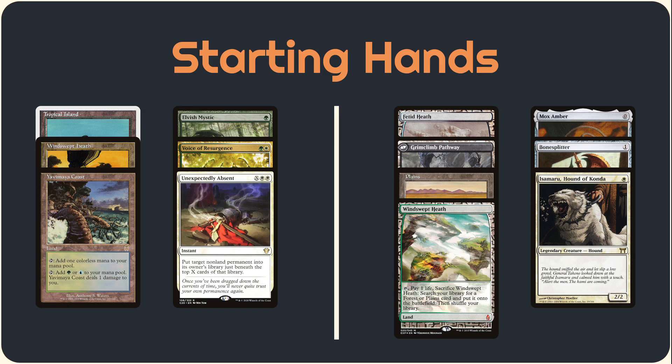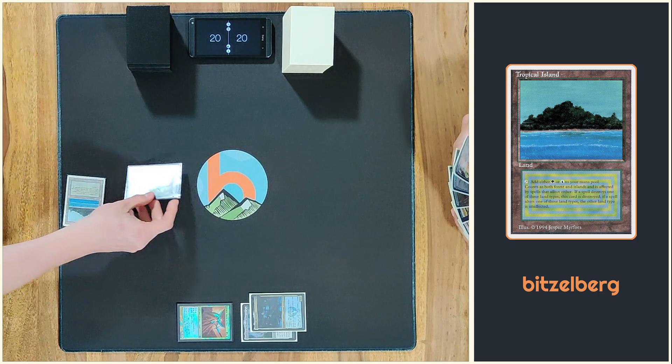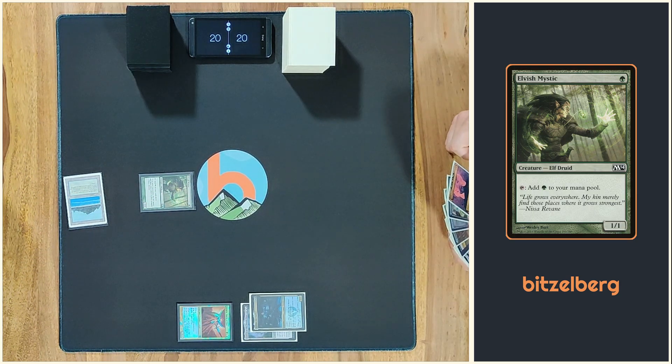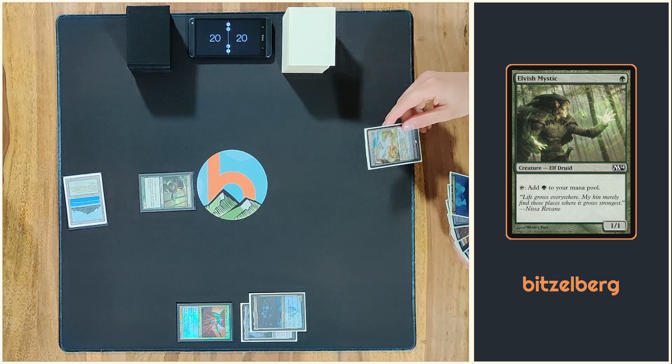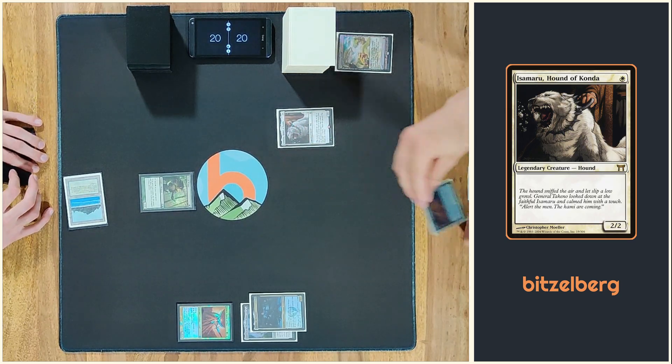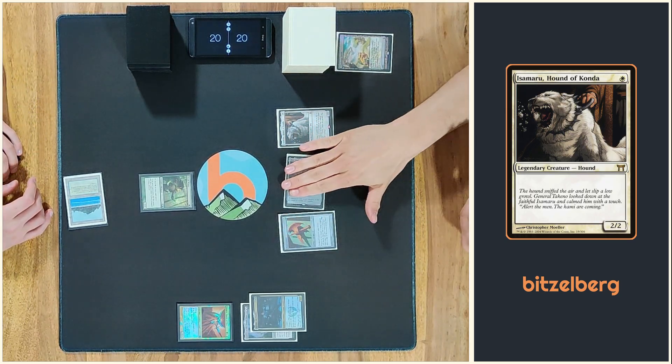Okay, so I'm back — I'm on the play. Yes. And I will finally start with a mana dork. That's great. Then I will draw a card and I will probably fetch for Scrubland to play Izamaru with a Mox. That's better. Okay, that's your turn.